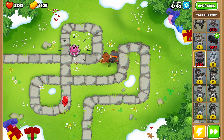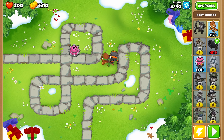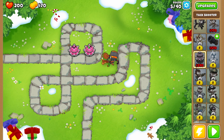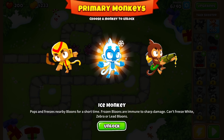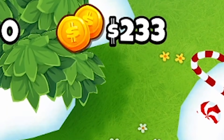The bloons are starting to sneak by, but it's really no problem. Our basic monkey can now shoot 15% faster. Then with our next $310, I'm going to add another pink octopus right here, because that's going to help thin things out. We just hit level four, and before you know it we'll have so many monkeys and bloons doing so many things that the game is just going to crash.